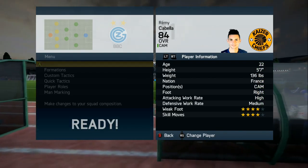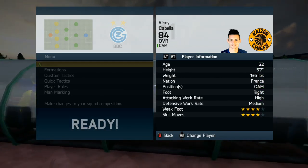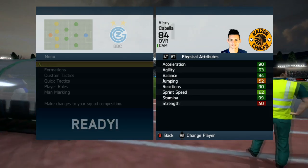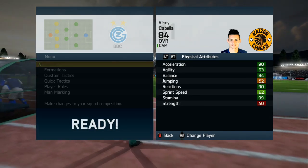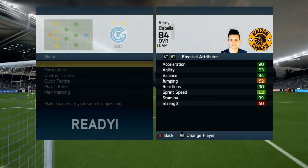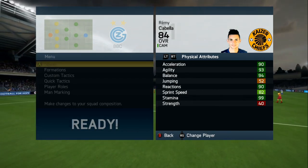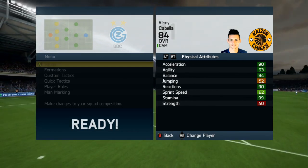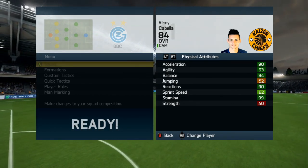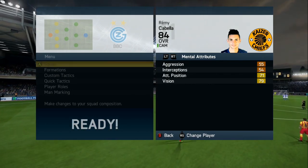He's actually 22 — I thought he was 24, sorry guys. Right footed as I've said before, 4 star weak foot, 4 star skill moves, high attacking work rate, medium defensive work rate. But look at these physical stats — although he may have 40 strength, he still has 90 acceleration, 93 agility, 94 balance, 52 jumping, 5 foot 7 as I've said before, 90 reactions, 82 sprint speed, and 99 stamina — and that's just incredible all within itself.